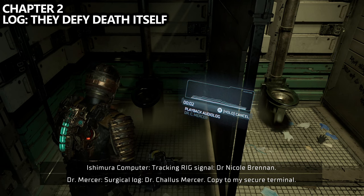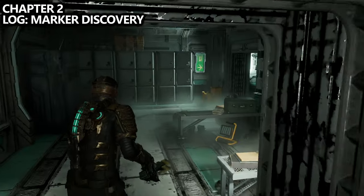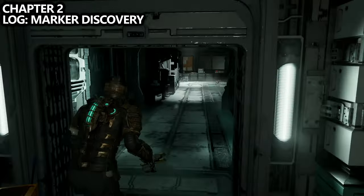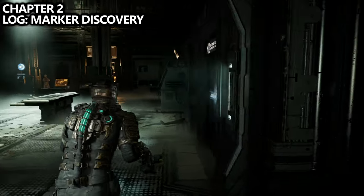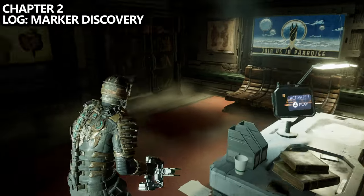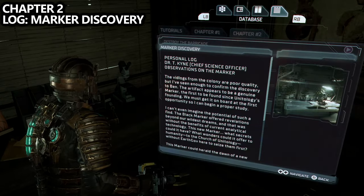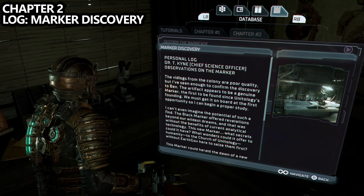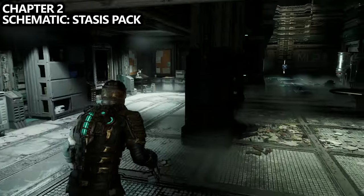There are a couple more things to grab before we leave. If we go back into the main area of the laboratory and go into the center room — this is Dr. T. Kine's office — inside you can find the log called Marker Discovery. You can also use your Kinesis to move the bookshelf and find some credits in the back and activate their computer for more backstory.